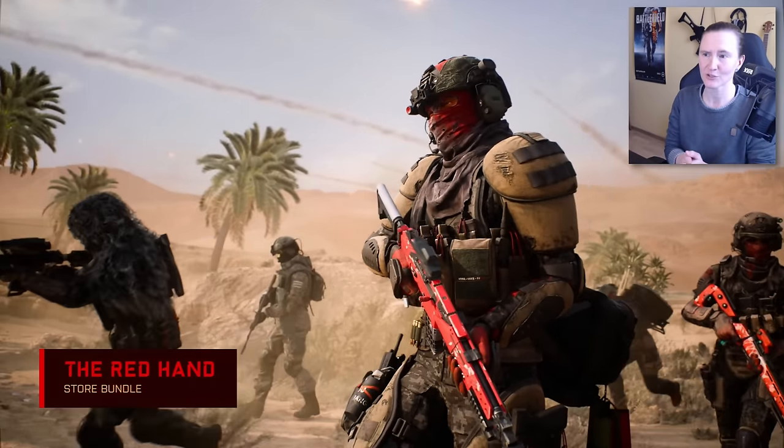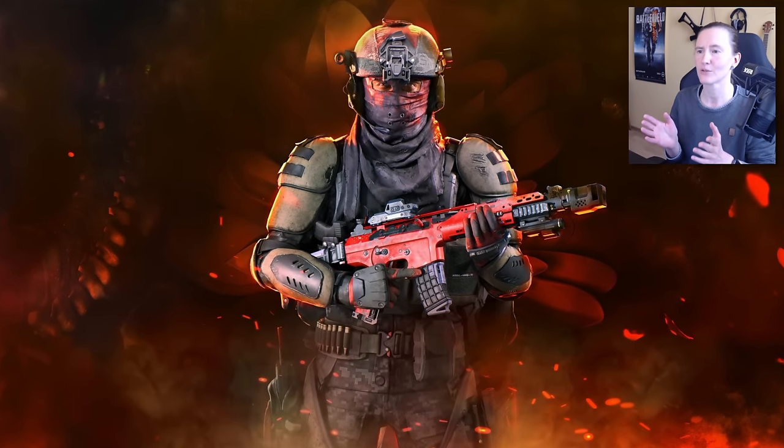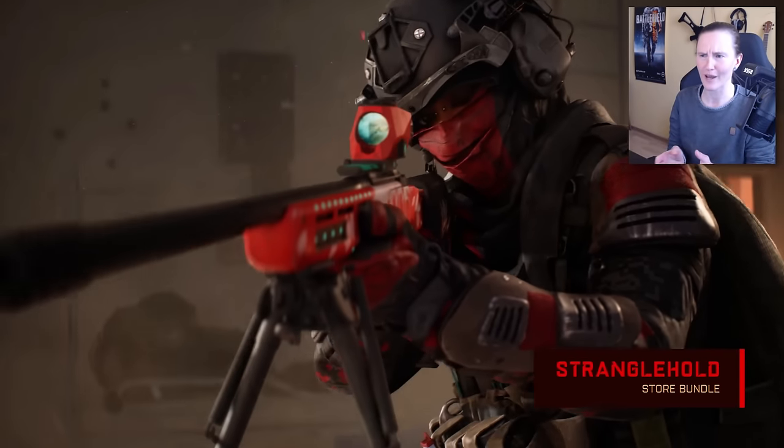The first bundle is the Red Hand bundle, which you can also see in the trailer. It comes for 1750 coins and includes a legendary specialist set for Angel, a legendary weapon skin for the new AK5C, a weapon charm, and a player card.